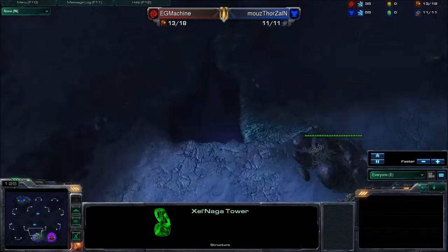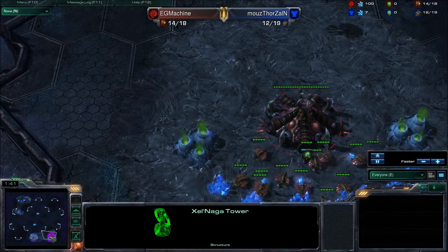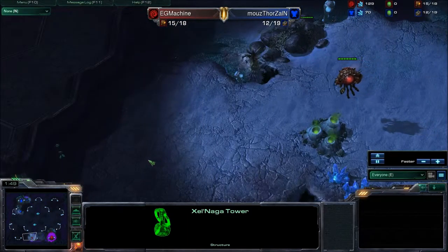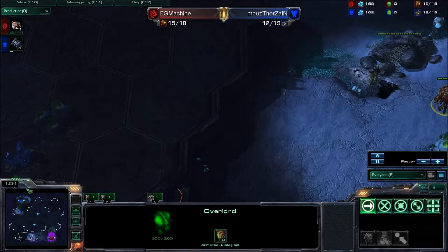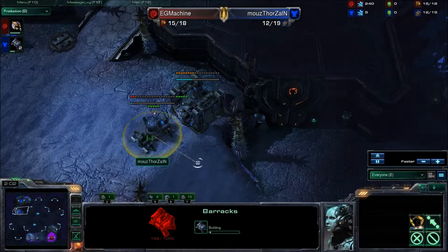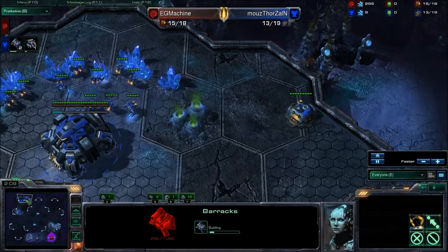Usually, people want to take the third. They do not take the natural third, but they actually take the natural of the base above them. As you can see, spawning in opposite positions here, as I believe is the only possible outcome on this map. Machine is scouting that way. So, what do we got for build orders? Thorzain walling off his natural, which is fairly common on this map, with two barracks. Which means we're probably going to see a lot of early aggression, or a two-rax expand.